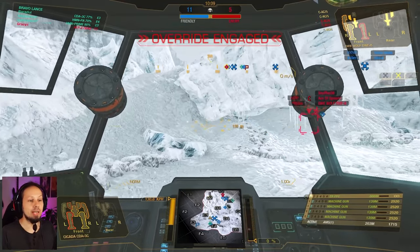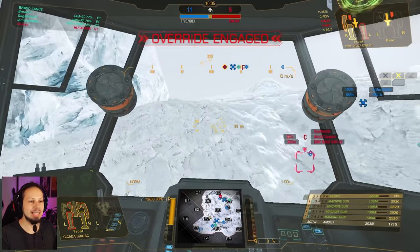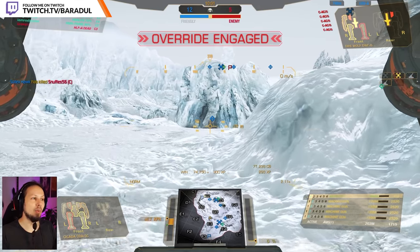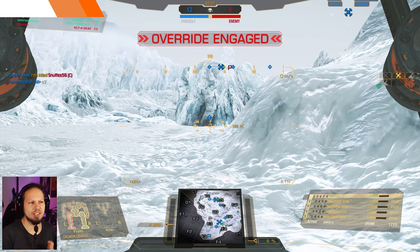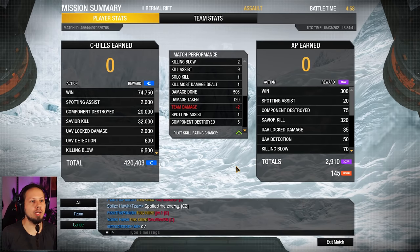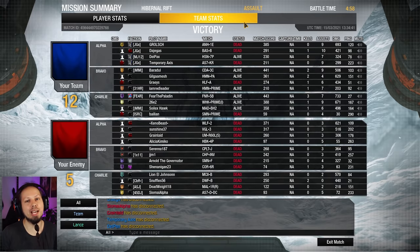Last guy is a Dire Wolf who is not able to run anywhere — he's too slow. He lost a side torso and he's getting swarmed by everybody. Can we get another shot on him? No we can't. But in general that was a good game. I'm thinking about 450 to 500 damage maybe — and we got 500 damage, exactly! Two killing blows, nine assists, one kill, most damage dealt, 120 taken, five components destroyed. Overall I'm pretty happy with the first round. Let's go over to the next one.